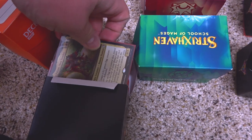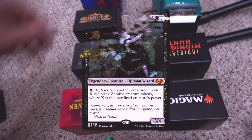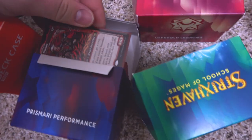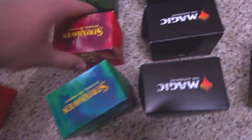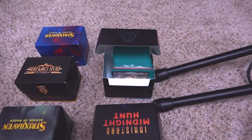Her name is Atla Palani — eggs and dinosaurs. This one is mono-black zombies. The commander for this one is in that box but it's actually green-red goblins. And this one — wait a second — this is dwarves. Yeah, dwarves and dragons, Magda. And this one is the five-color legendary dragons. This one is my vehicle deck that I tore apart for the wacky races video.